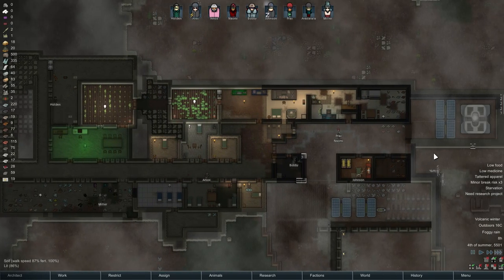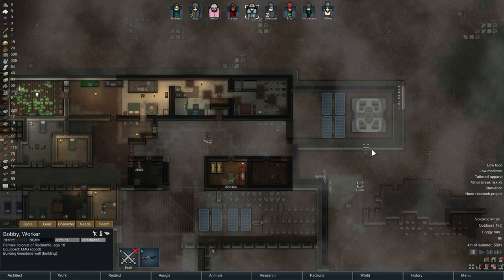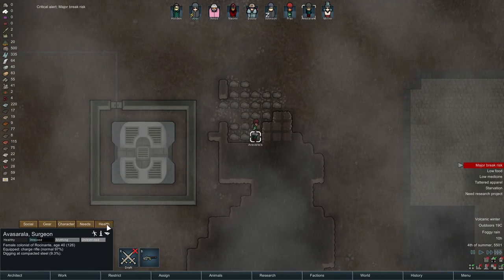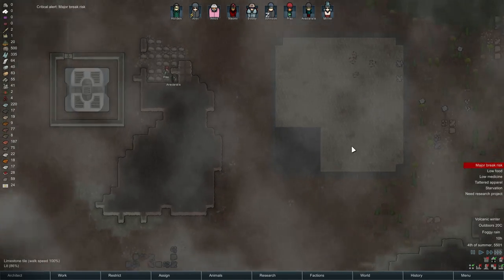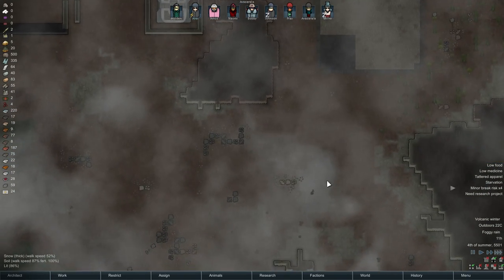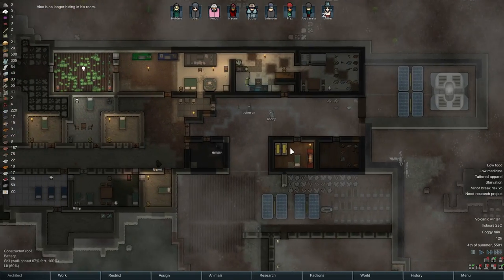Have we built everything I wanted to build outside? We have not. We shall, though. Bobby's on that. Bobby, would you focus on this please, and on this up here? Christian has a major break risk — standing in the rain in this dense fog must be really fun. This is dark carpet — I feel like we should just go and rip this floor out. Alex is no longer hiding in his room — go eat, Alex please. Hopefully we have something to eat.